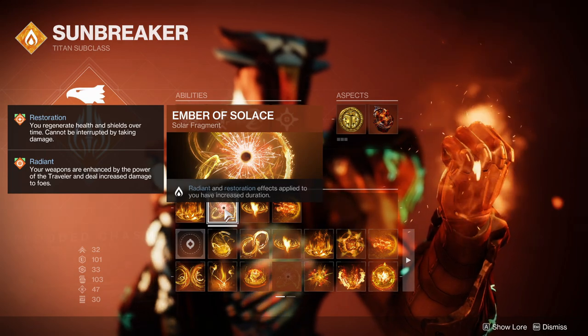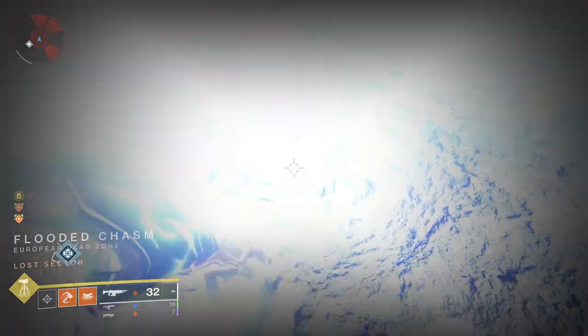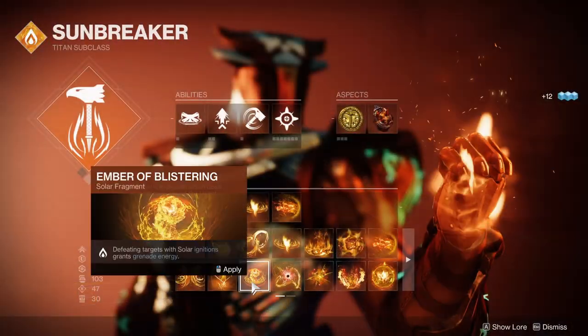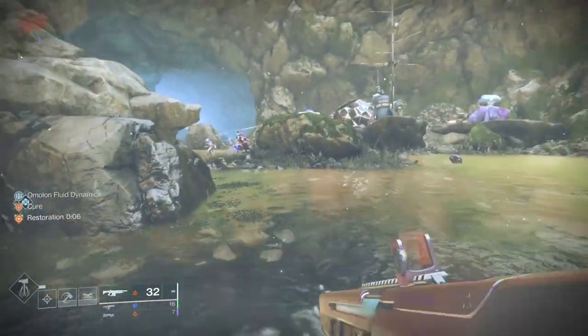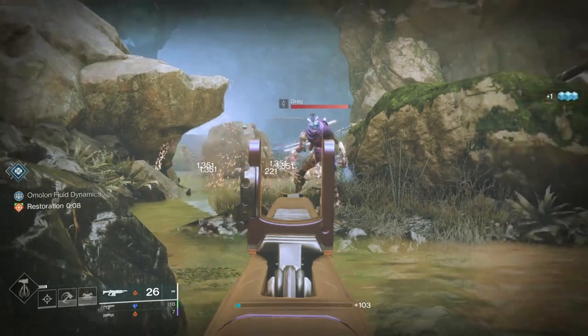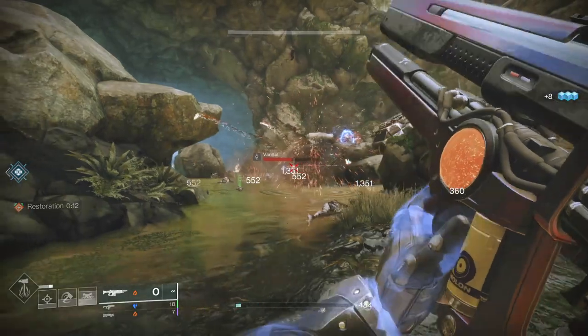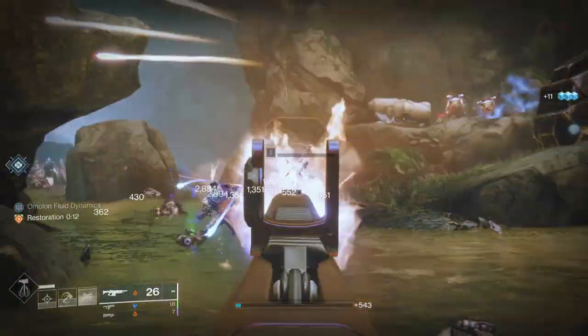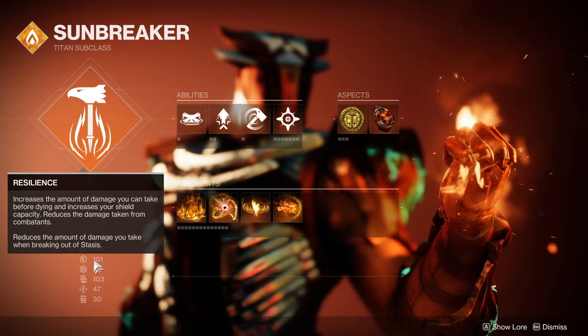Ember of Solas will make it more forgiving to maintain uptime on Radiant and Restoration. Without Ember of Solas, you get 5 seconds of Restoration, whereas with Ember of Solas, you get 7 seconds. However, both Restoration timers will max out at 13 seconds from chaining Solar kills with Ember of Empyrean. So really, you don't need to run Ember of Solas. And lastly, for greater invincibility, you want to run 100 Resilience and Damage Resistance mods on your chest piece.